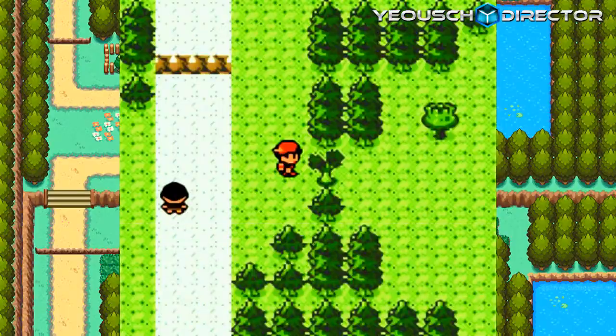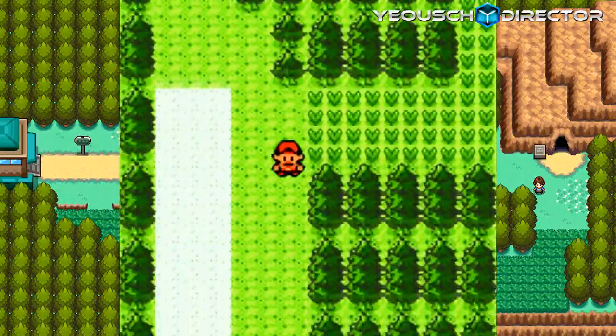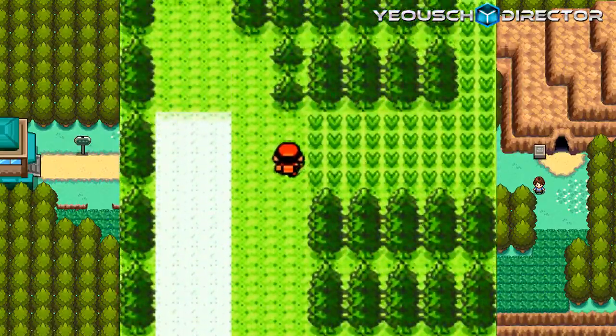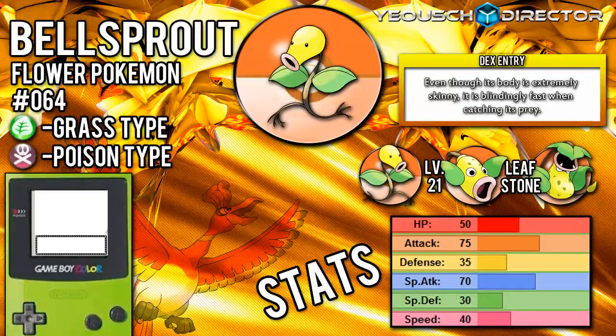I want to cut down that tree! Route 31. There's one new Pokemon you are able to find here and its name is Bellsprout. Bellsprout is the Flower Pokemon — it's Poison and Grass type. It's a pretty good Pokemon, once you think about it. It's flexible, gives good experience, and has a pretty decent moveset for its typing. If you are willing to buy some TMs for it, it can be a pretty decent Pokemon.